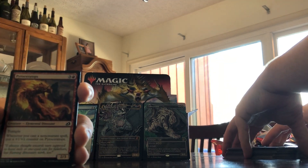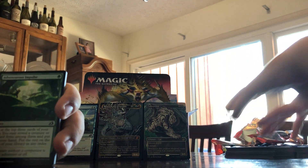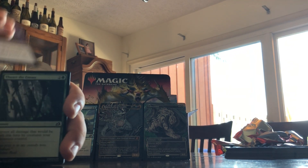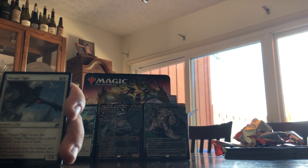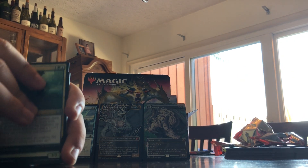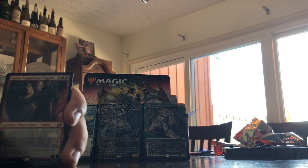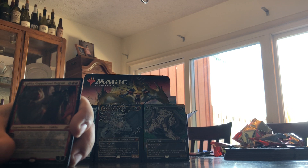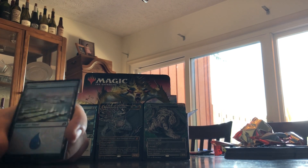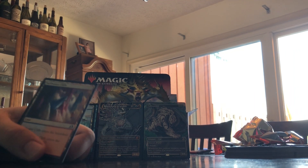Glimmer Bell, Pyroceratops, Lurking Deadeye, Adventurous Impulse, Hampering Snare, Blood Curdle, Thwart the Enemy, Pateri Tiger, Heightened Reflexes, Primal Empathy, Hornbash Mentor, Cate Protocol — ooh! Luca Copper — I don't know, that one's good. Legendary. Is that a foil land? Nice — put it over here. Another Cliff.